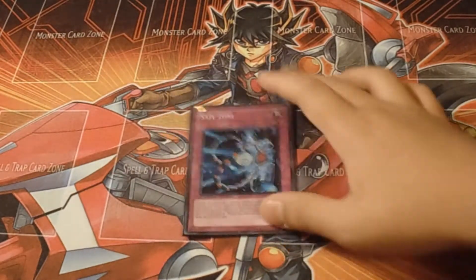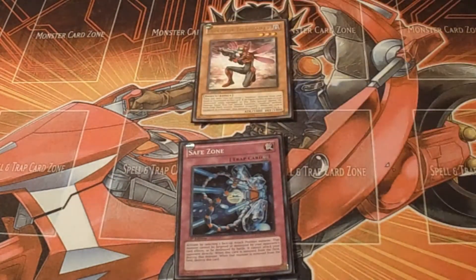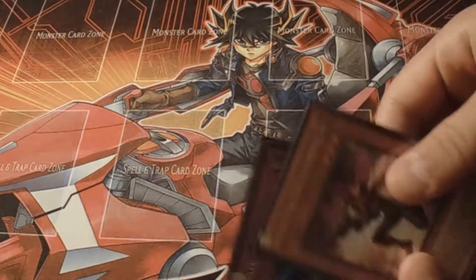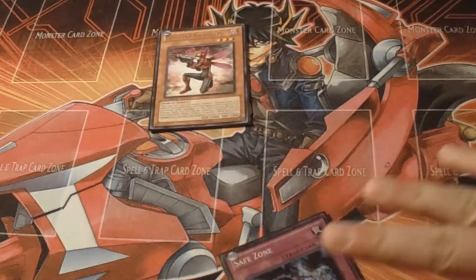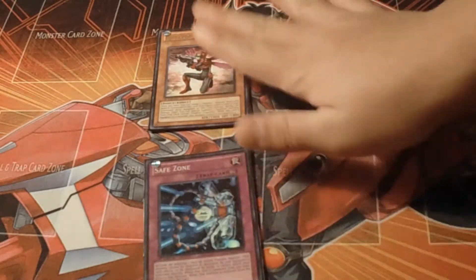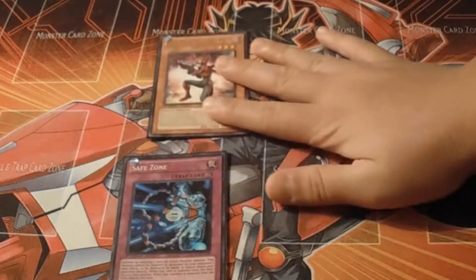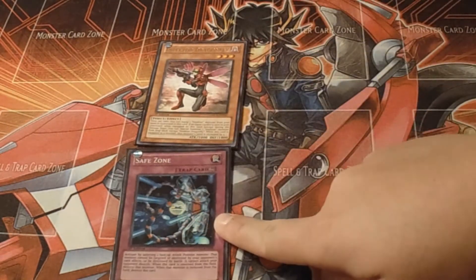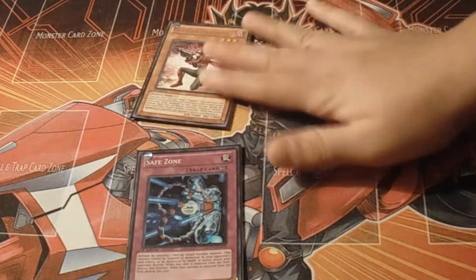I play one Macro Cosmos — one of the best cards in the format right now. If you put it on Dragonfly, you feel good. For example against Six Samurais — if they get Safe Zone out and you have Dragonfly, Six Samurais have no response because the only thing that can pop this is Shien's Dojo or Heavy Storm. This combo is amazing.